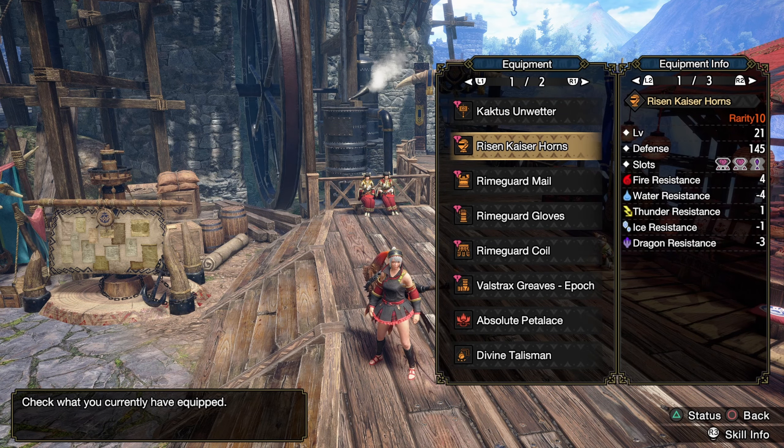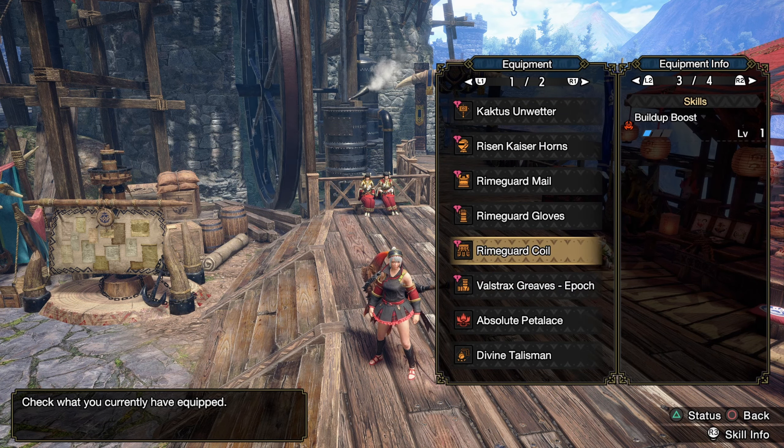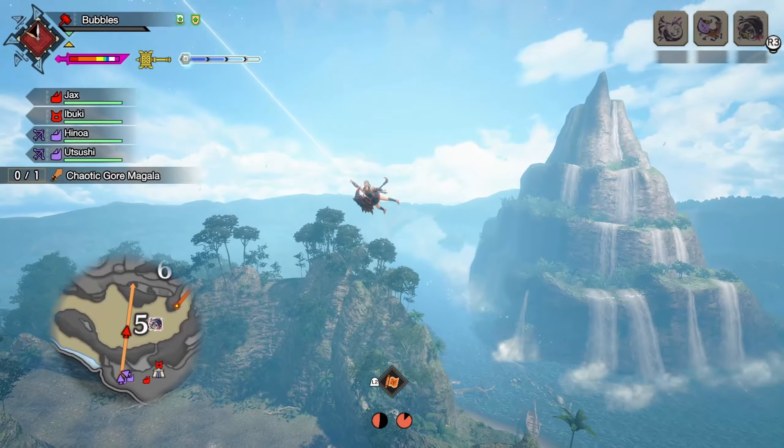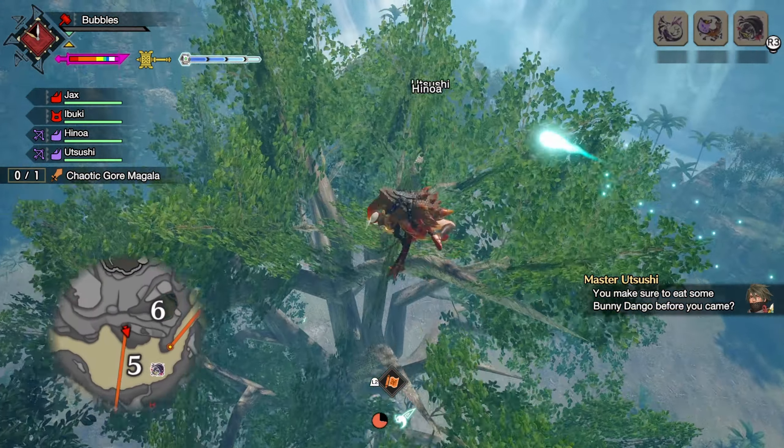Here are the skills. All the green numbers are from decorations if you want to copy it. Here are the armor pieces — nothing too special. Just try and get Build Up Boost 3, then augment full attack on the weapon with an Attack Boost 3 talisman. And here is our quest.